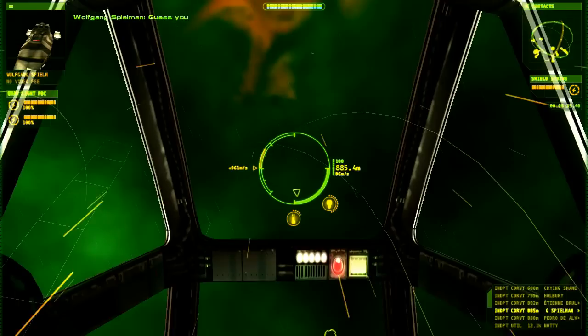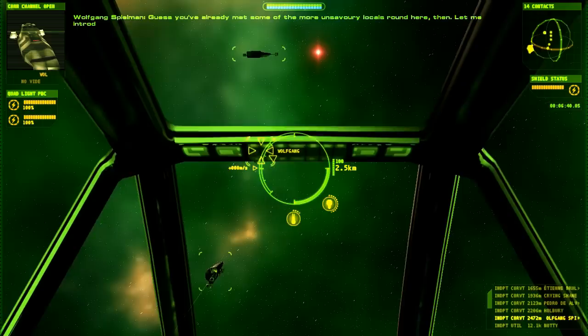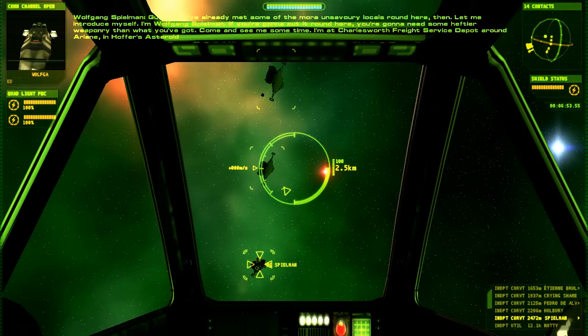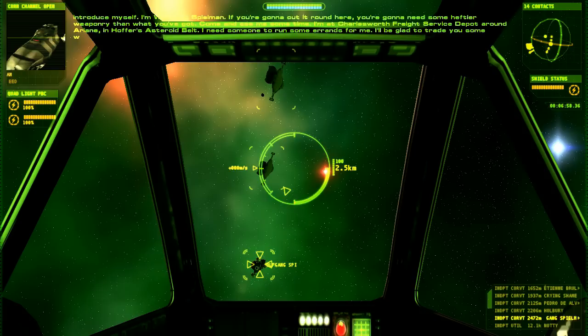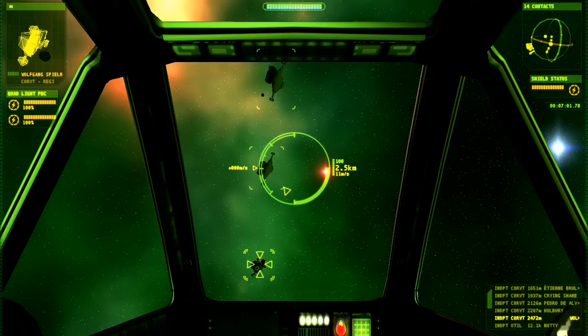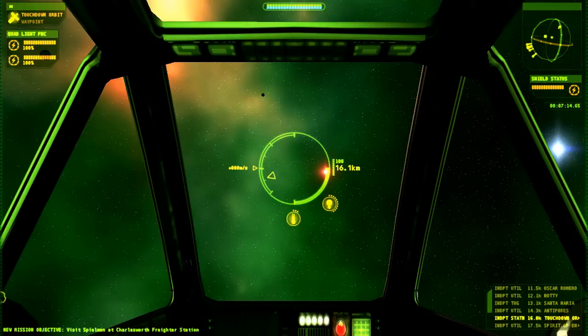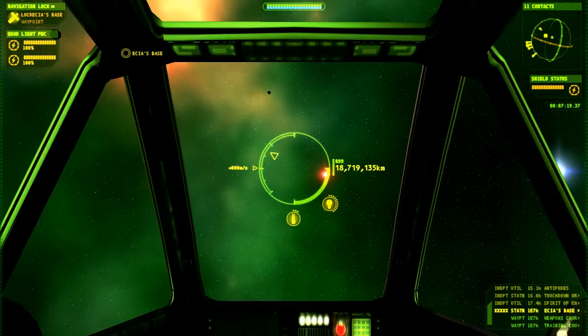Guess you've already met some of the more unsavory locals round here then? Let me introduce myself. I'm Wolfgang Spielmann. If you're gonna cut it round here, you're gonna need some heftier weaponry than what you got. Come and see me sometime. I'm at Charlesworth freight server — Stepsons around Arianne in Hoffa's asteroid belt. I need someone to run some errands for me. I'll be glad to trade you some weapons in exchange. I hope to see you soon. You've got a great opportunity there, kid. When you're ready, we should head down to Charlesworth and check out Wolfgang's armory. Let's go. Autopilot.